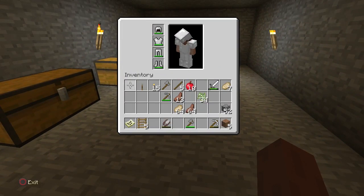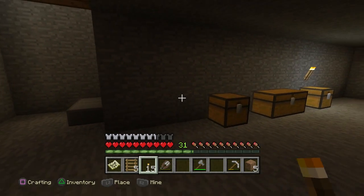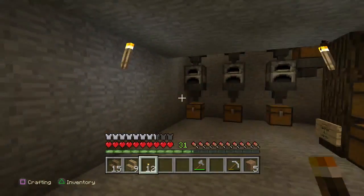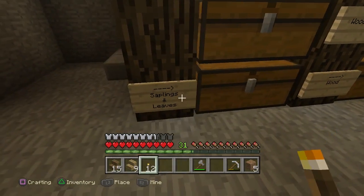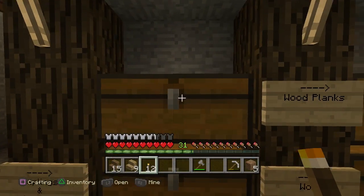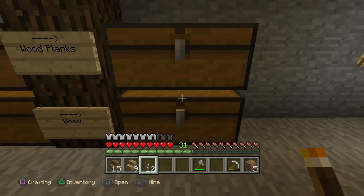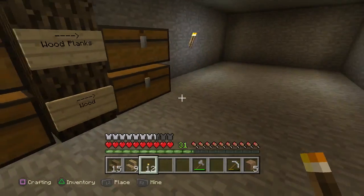Now I'm going to work on fixing up this room down here with the chests. This is what I have so far. Since this is a dark oak wood house I have the chests between the wood with signs pointing to which chest holds what. In this chest we have all the saplings and leaves. I separated the wood and the wood planks since there's a ton of wood — I might actually switch these around eventually.